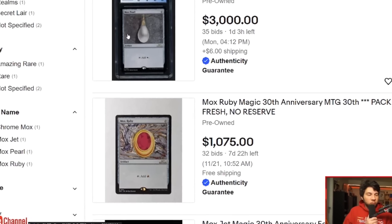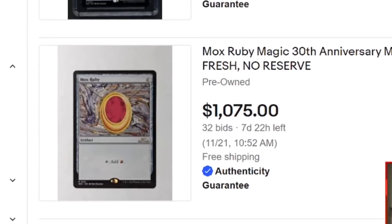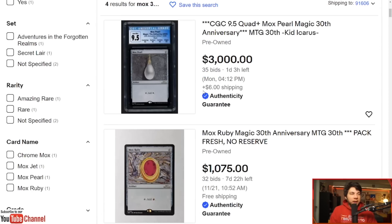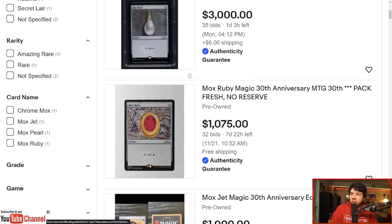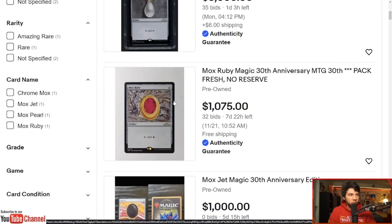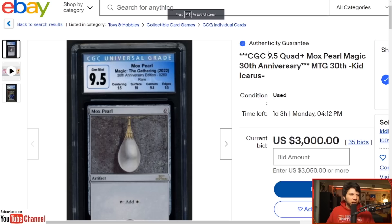We don't even know what the retro border is worth — we haven't seen any of those. We see a raw Mox Ruby pack-fresh with no reserve up to $1,075, and then the CGC-graded 9.5 already up to $3,000. So in a weird way it's kind of tantalizing — like, this product that I've been really bearish on appears to have a lot of value in it. Well, I think it's inflated.